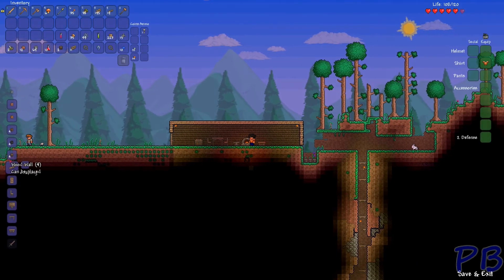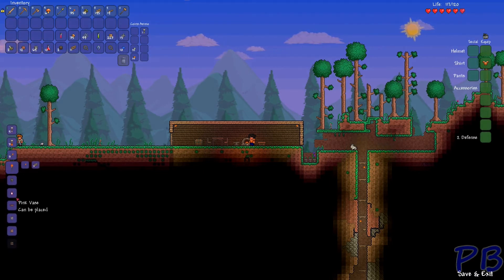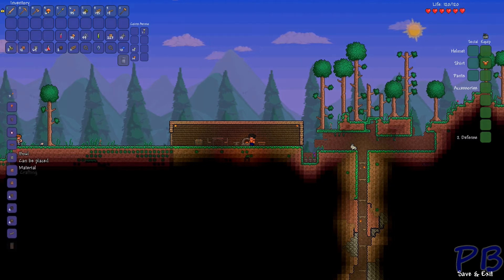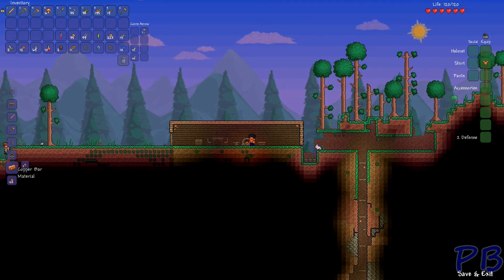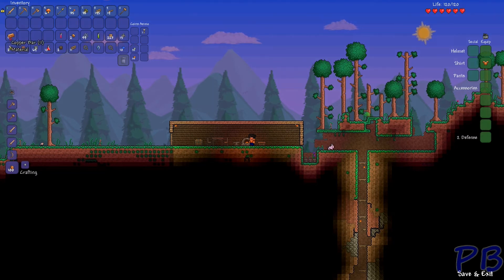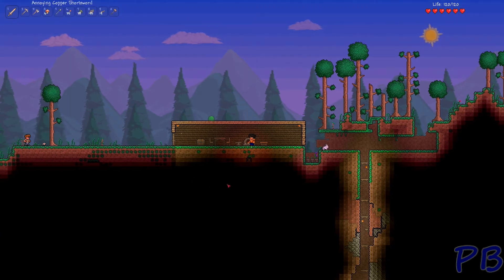All right, let's start smelting this down and then we'll go from there. I can apparently craft a pink vase - not that I'd really want to. Copper bars - I thought I would have had more than I did, that's very depressing. I already have most of the stuff I would need and I can't make anything. Oh well, back down in the hole.